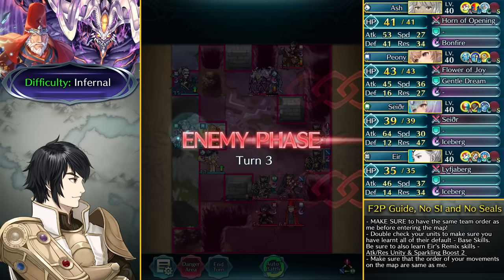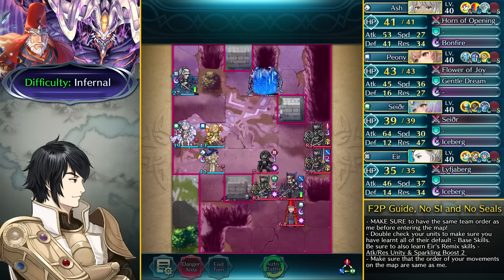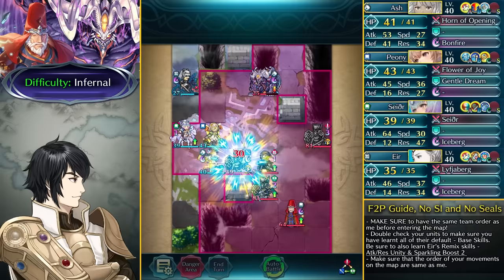Ash is going to be taking care of this Lance Flyer with Brave Lance, and Eir takes care of that Red Mage Cavalier pretty easily. That Lance Flyer has the Tempest skill, so they are able to advance, and this assault troop armor is also going to be advancing. Here comes Formortis.